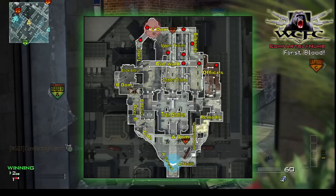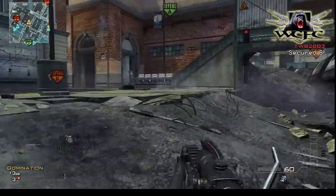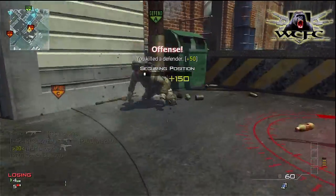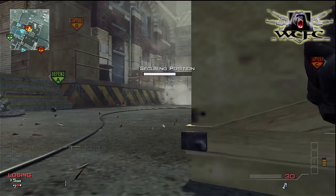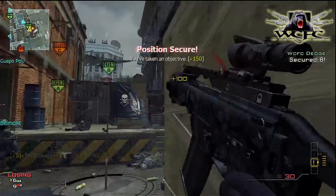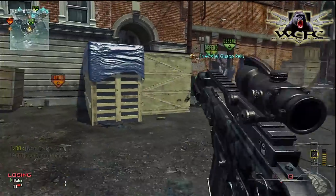I can either rush straight through on the side or cut around by the tunnel and come at them from behind. I take the direct route and head right to B, pick up one, rush in, pick up a guy sitting on the flag, and start capping. I throw my flashes to slow down the enemy, and I have teammates up top suppressing. From here I'm able to pick up some kills and build my killstreaks, finishing clearing out the area at B.